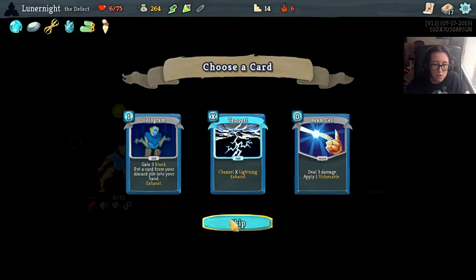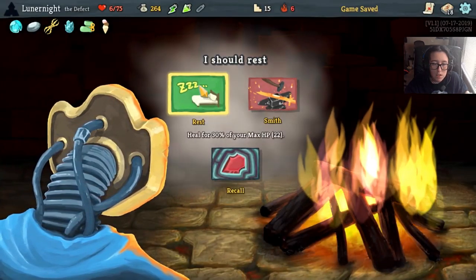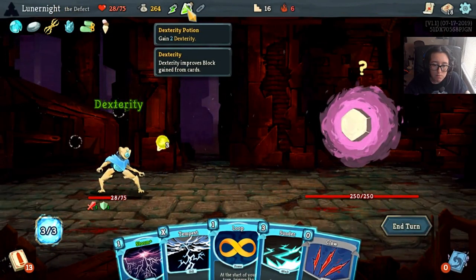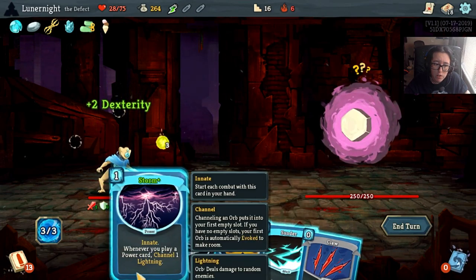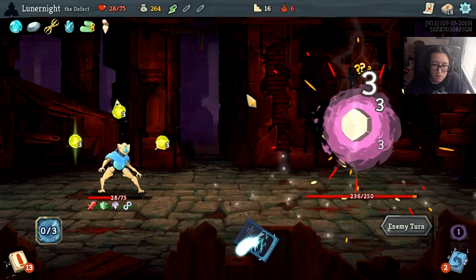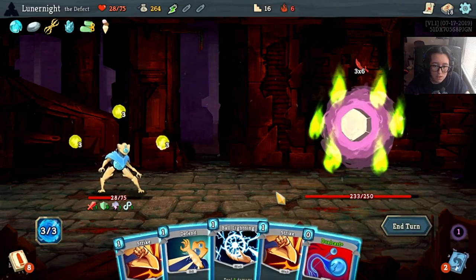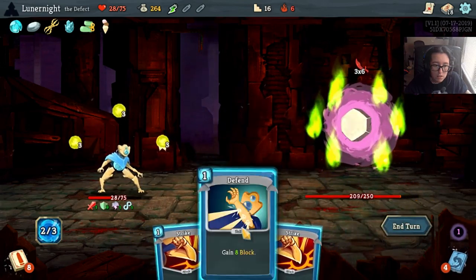I don't really want any of you, but storing energy - I can probably do well with Tempest. I am gonna rest here. I don't think I'm quite over the limit for him to just straight up kill me. I'm gonna get into Dexterity for this fight though. Loop, I'm gonna Claw and get a Tempest. Dual Cast, Fall, Lightning.